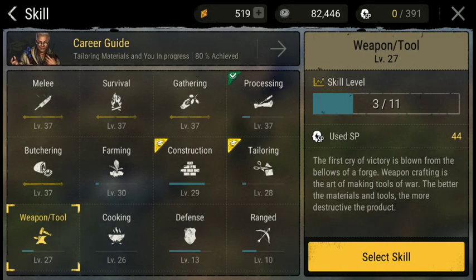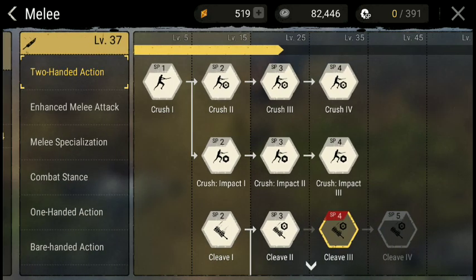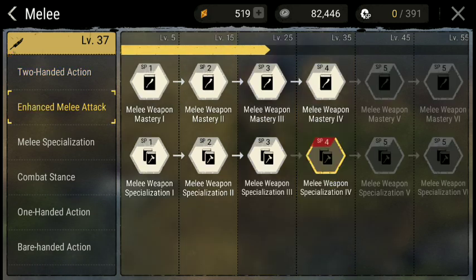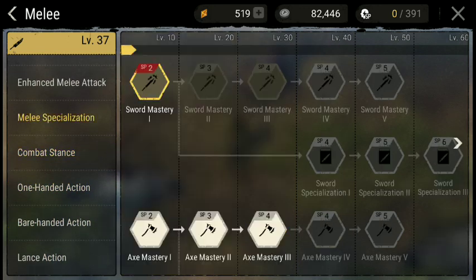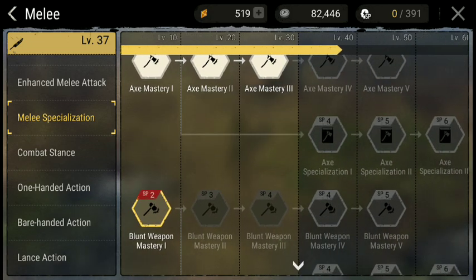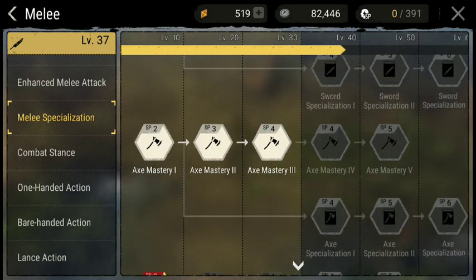My character is a warrior. One of the best combos, if you want your character to be good in combat, is to take either melee or ranged. Pick what you want and just max it out. With melee, you really need to pick what type of weapon you want. In the specialization tree, you're really only going to get points in one, maybe two of them.